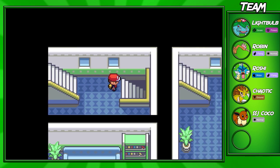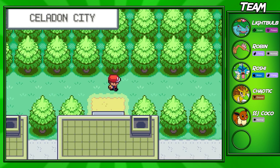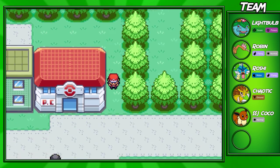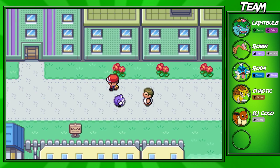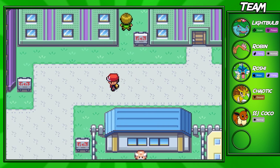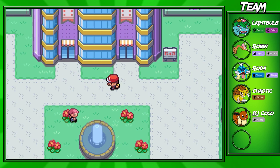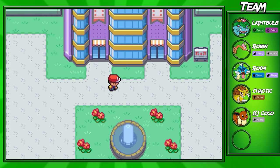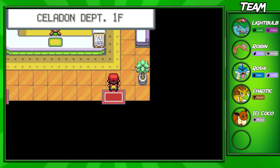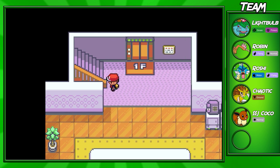You can use stones to evolve Eevee, and then use the night and day features as well. In Gen 4 and 5, you can evolve it using little rocks you can find in forests. In Gen 6, you can evolve it using Friendship, which evolves into Sylveon. Once you do that, you can come over to this giant, huge, colorful building, which is the Celadon City Market Department Store.